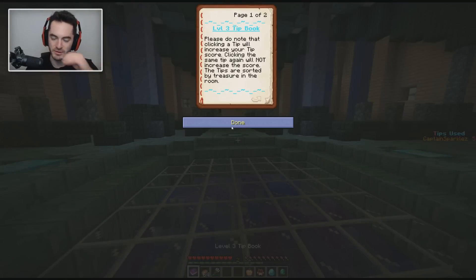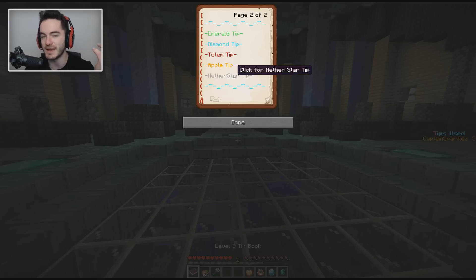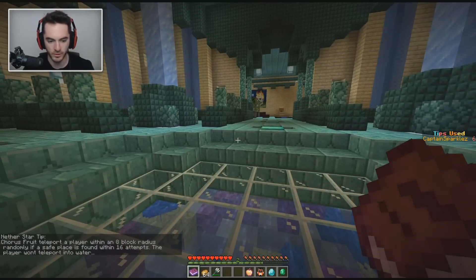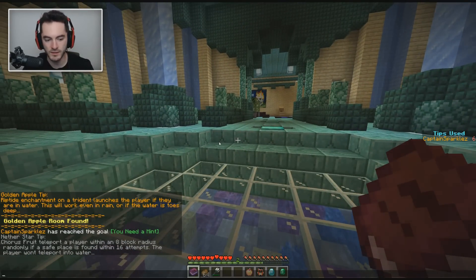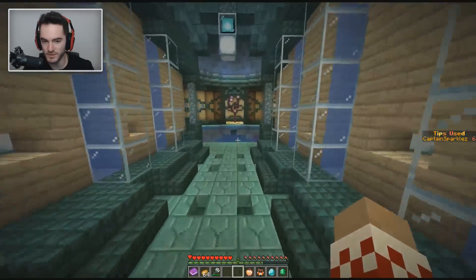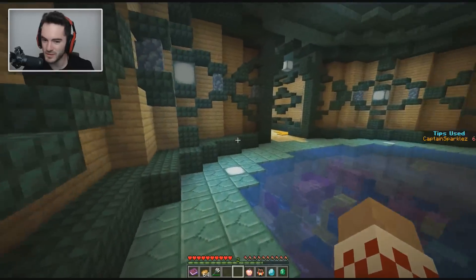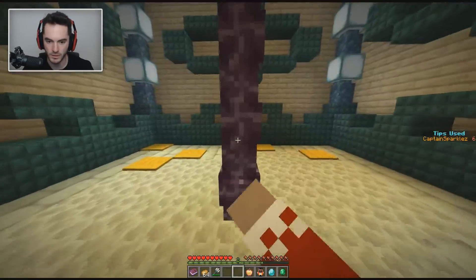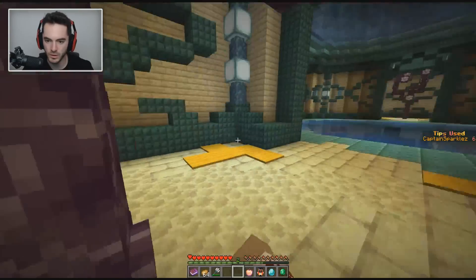I was wandering around this level for a decent amount between this episode and the last one, and I just didn't seem to find anything related to the nether star or another secret room. So let's see the tip: chorus fruit teleports a player within an eight-block radius randomly if a safe place is found within 16 attempts. The player won't teleport into water. Okay, well there's chorus fruit in here. But can I break some of these things? Is there something that allows me to actually break the chorus fruit, or is it just like available? Or is there a chest?